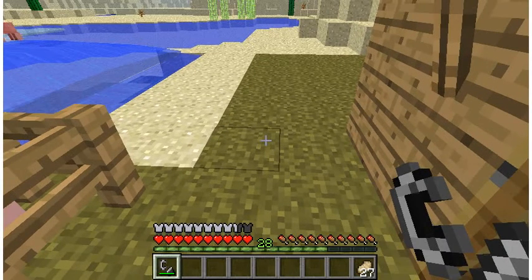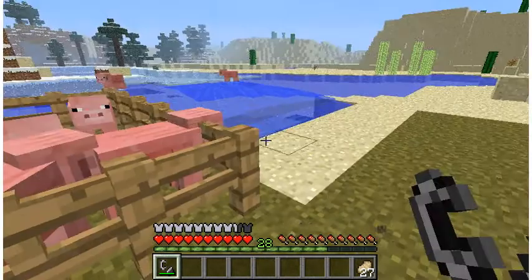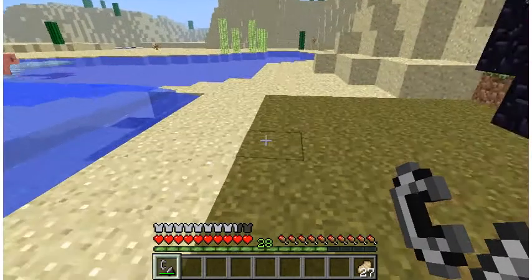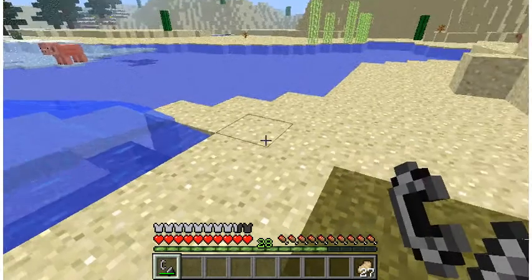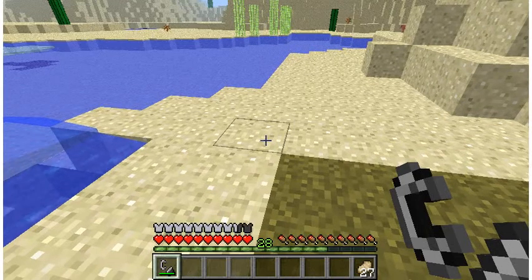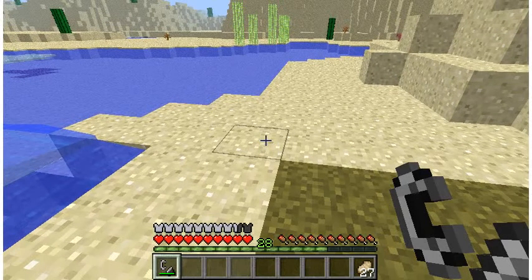Fire can be lit up with a torch, but for chain armor it is impossible to obtain normally. You can only get chain armor by fire, but that is difficult because chain armor cannot be obtained unless you have cheats activated on survival mode, creative mode, or any other mode.